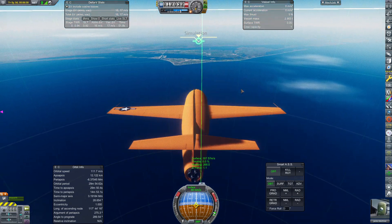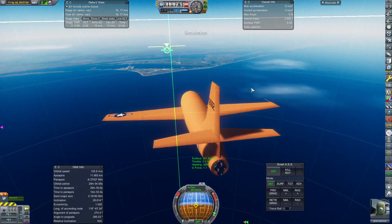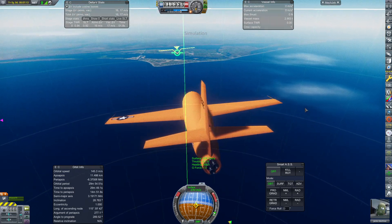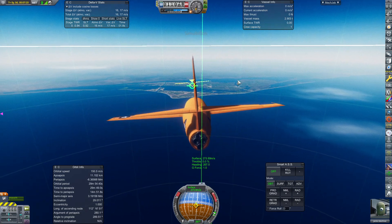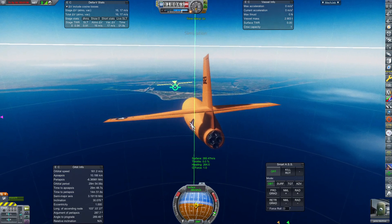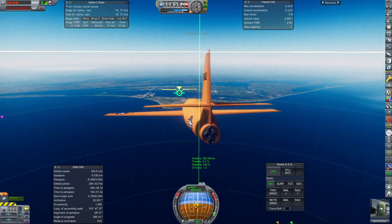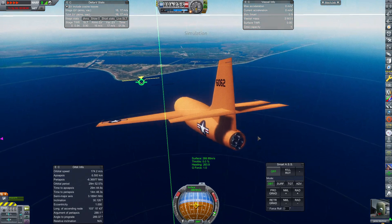Now we can pitch down. I can see where the runway is — if you look right above the vertical stabilizer, it's about there. I've rolled a little to the left just to turn a bit, because we want to be heading a little to the south, but not very much. Now we are at zero roll, or thereabouts. So now we just fly down towards the coastline. You can probably see the runway a lot better now — it's about where the vertical stabilizer is.